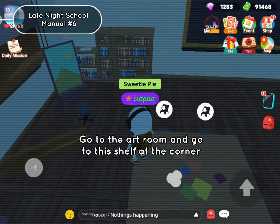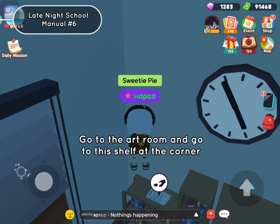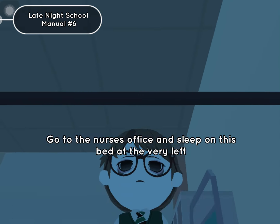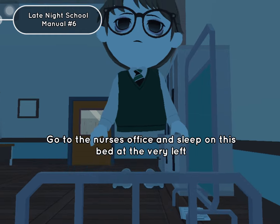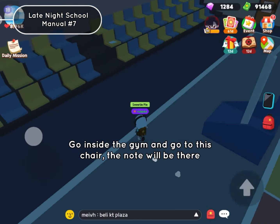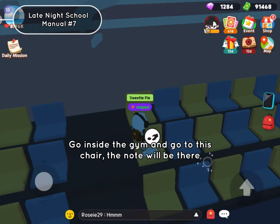Go to the art room and go to this shelf at the corner. Go to the nurse's office and sleep on this bed at the very left. Go inside the gym and go to this chair — the note will be there.